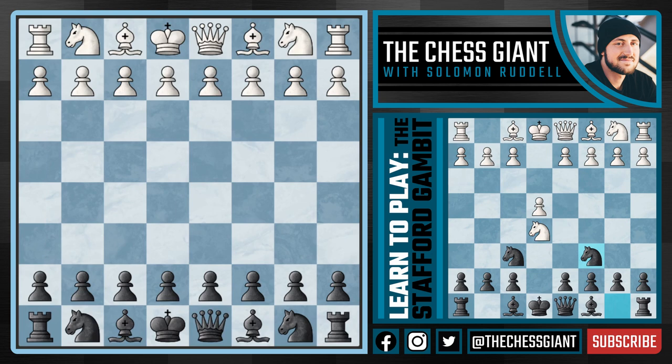Now really quick, let's summarize that line. Against E4, we're going to play E5. And against Knight F3, we're going to go into Petrov's defense. If White takes it, we have Knight C6 — here we trade off. And against the move Knight C3, we're going to play Bishop C5, putting pressure on the weakest pawn in chess.